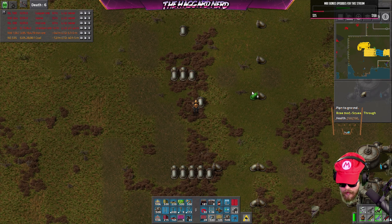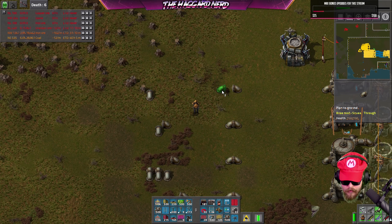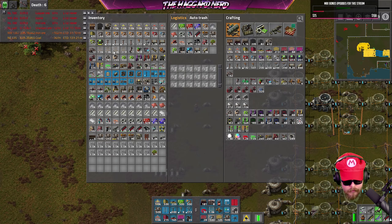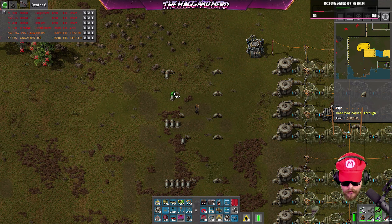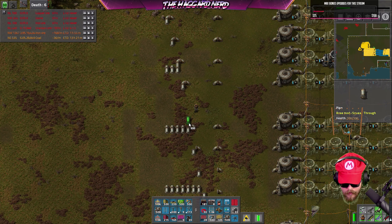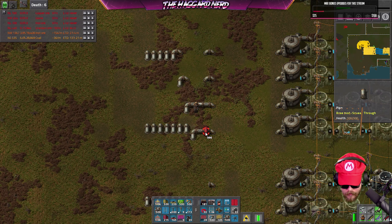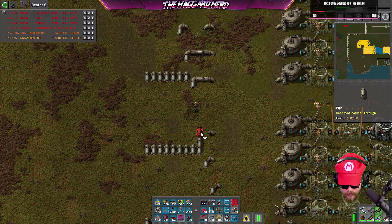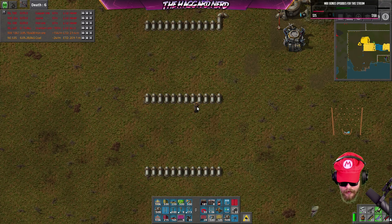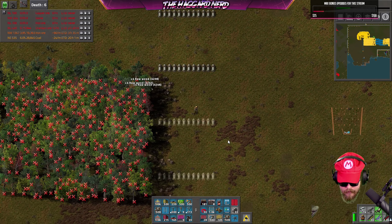Underground pipes only count as two pipes lengthwise. There we go — let's get some regular pipes going. And that's good. So we've got no water going up through here — probably because we need bots to take care of stuff down here, so we're gonna need a whole bunch more of these. Let's go ahead and just make them.